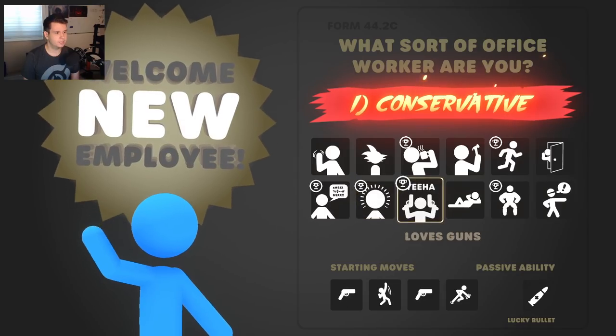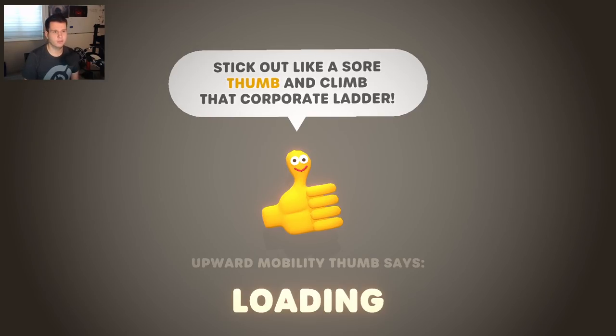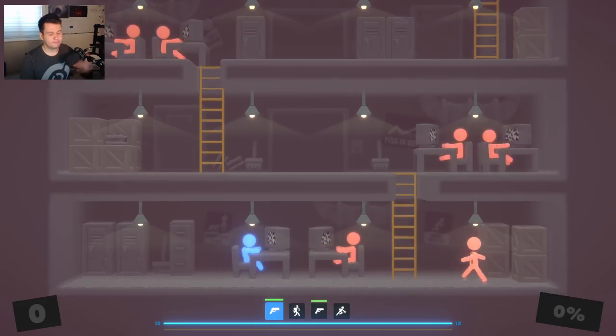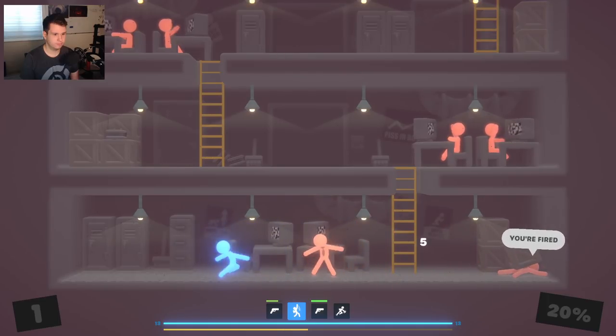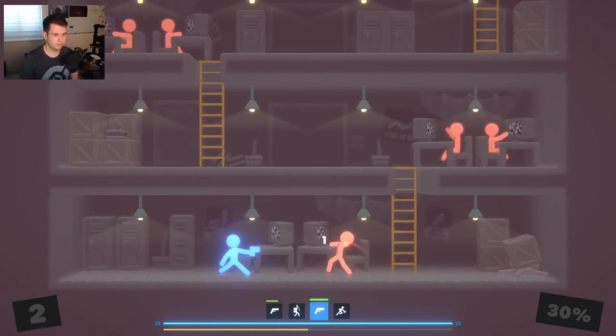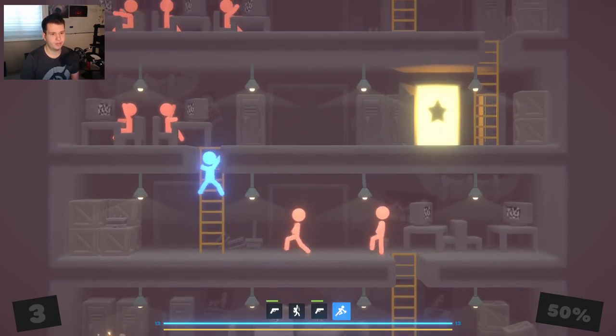Who do we want to be? I guess the weeb didn't work so well. Let's maybe be the conservative — like the opposite to the weeb. So anyway, we have a gun now, which is very good, and we have an uppercut and another gun. With the conservative, we are very much about projectile weapons.